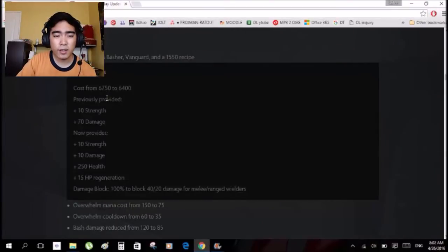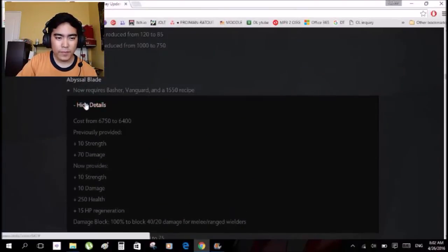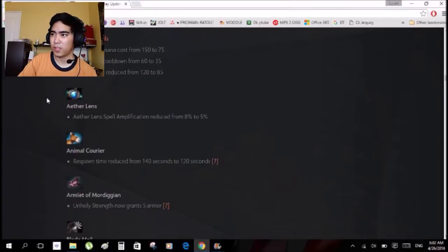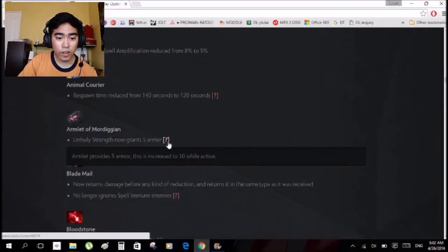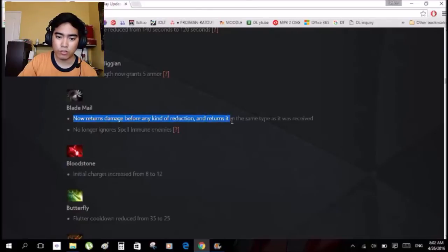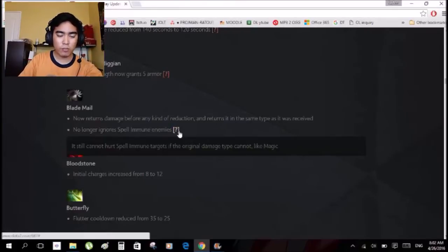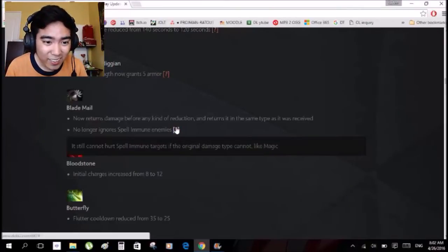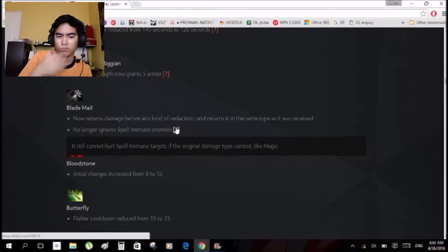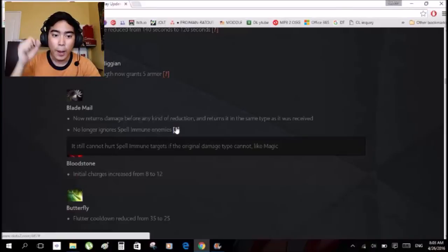Item changes — Radiance: it's no longer Sacred Relic only, it now has a recipe. It makes you strong and tough because of the Vanguard component. Blade Mail: adds 5 armor, increased to 10 while active. Now returns damage before any kind of reduction and returns it in the same damage type as it was received — so pure damage returns as pure. And it no longer ignores spell immune enemies — it goes through BKB, though it still cannot hurt spell immune targets if the original damage type can't, like magic. So BKB is now anti-Blade Mail.